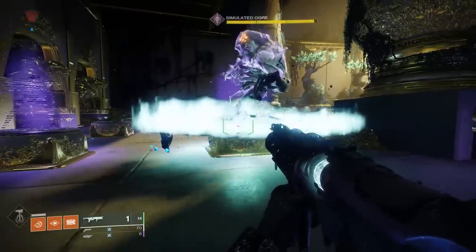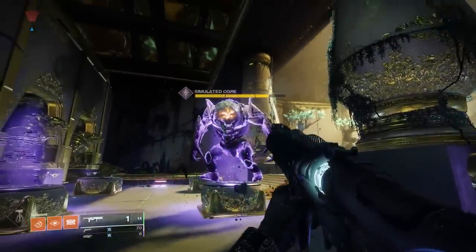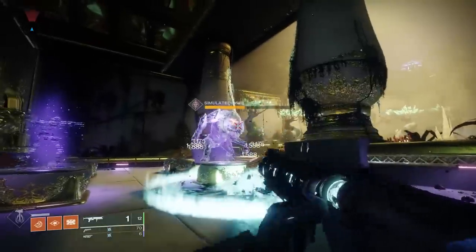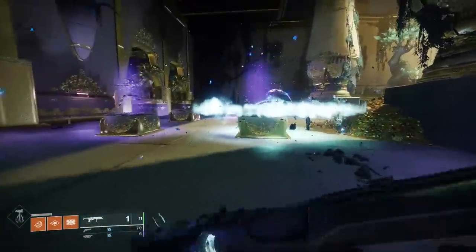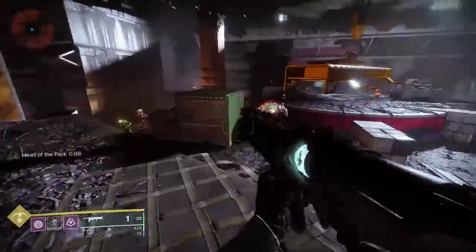Upon actually killing a target you've stuck with the blight, it also drops a brand new blight in its place. You see where I'm going with this — you've got majors coming out at you, you land grenade launcher shots on them, stick them with these blights, let it do that extra damage, let it hang with them, and when they die it drops another blight, resulting in any enemies that might be around them also dying.